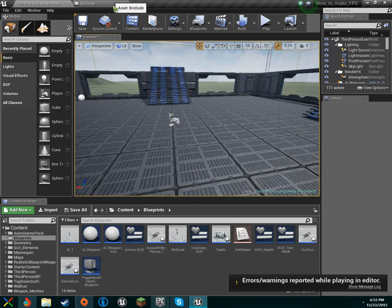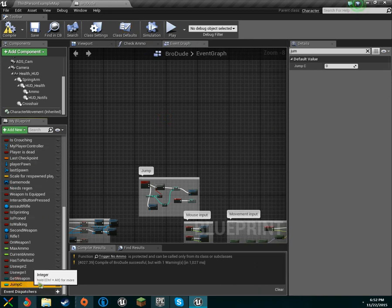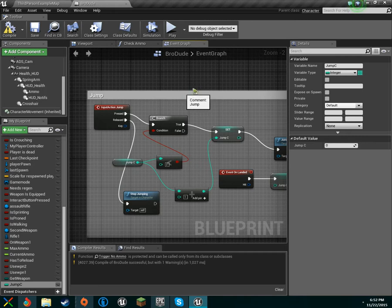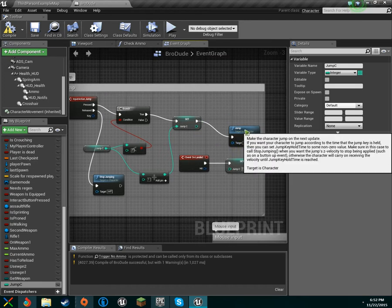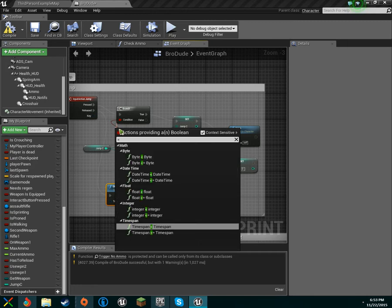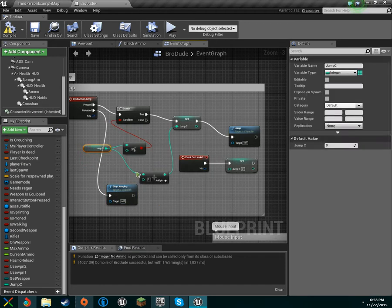First, let's get double jumping out of the way. Get a variable, name it 'jump_c', and make it an integer — that stands for jump count. On our jump action input, drag out a branch. Off of True, drag out 'Set jump_c', then connect it to our existing jump. On the condition, use 'integer less than integer' to check if jump_c is less than two.